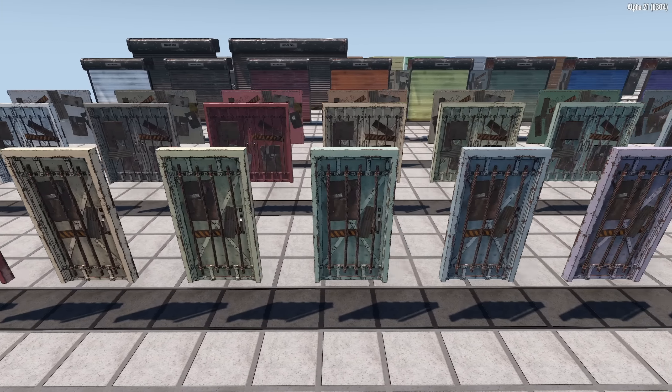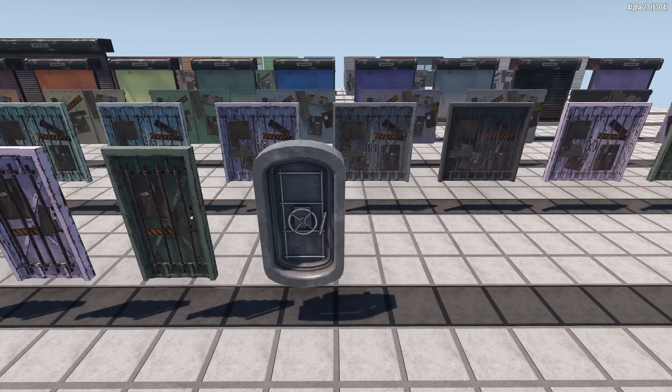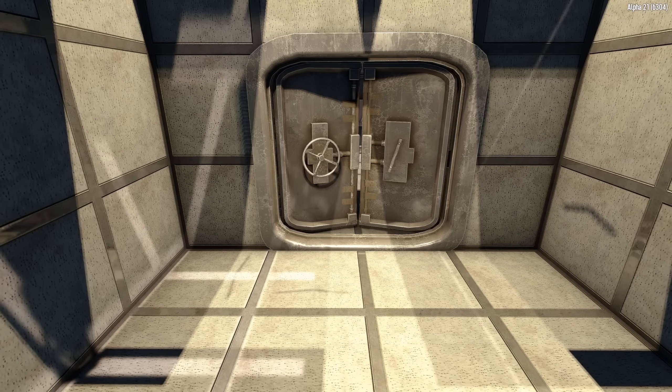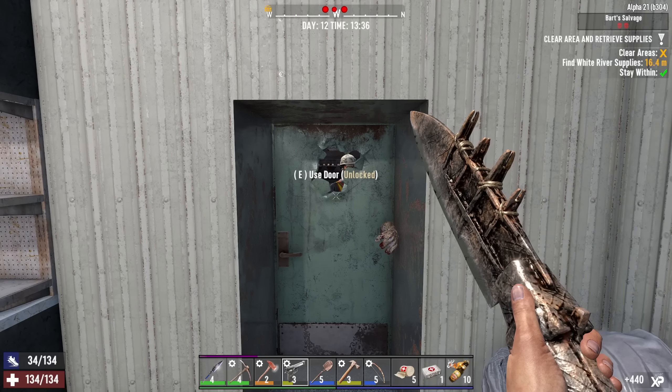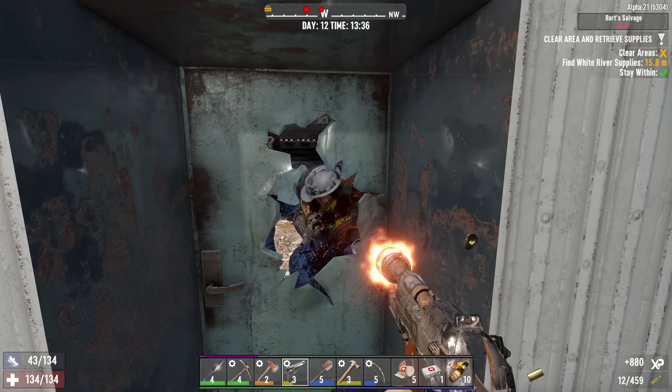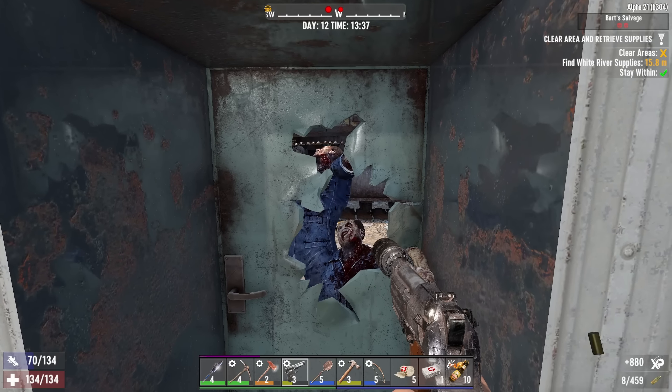Doors will also follow the same upgrade pathway, and we've got a number of new ones to play with — my favorite of which is this incredible new vault door. As doors take damage, they will degrade through multiple tiers of destruction, allowing holes to appear for you to shoot and melee through them.